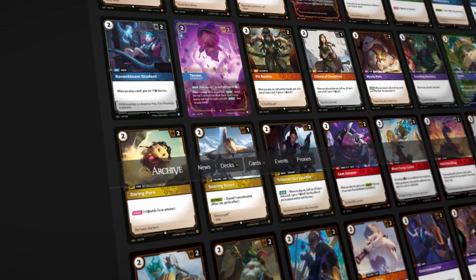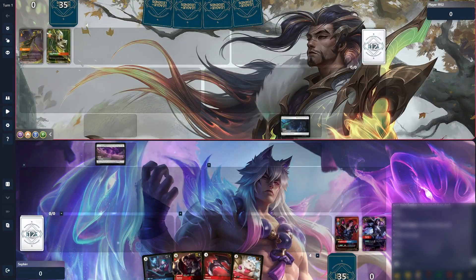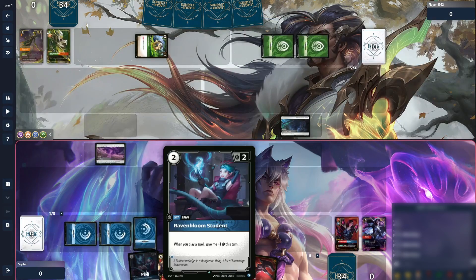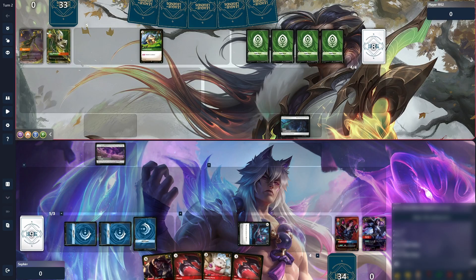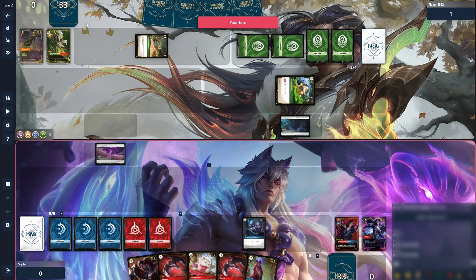Two energy cost units, otherwise known as two drops, are a bit of a special one in Riftbound. Since the first player starts with two runes exactly, they're the only type of unit you can play on the very first turn of the game. That means they are likely to be the first to score a point via conquering, and in some cases even increase that point score further by holding the turn after — as with this beautiful start from Master Yi, playing Stalwart Poro turn 1 and conquering with it turn 2.